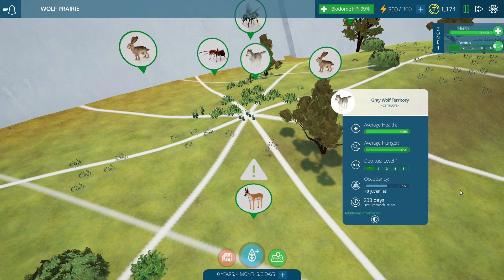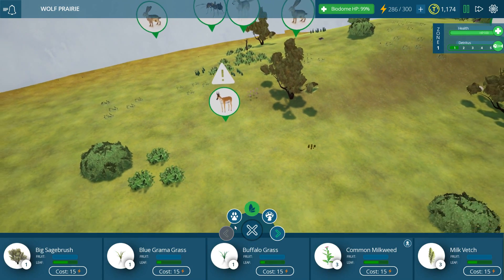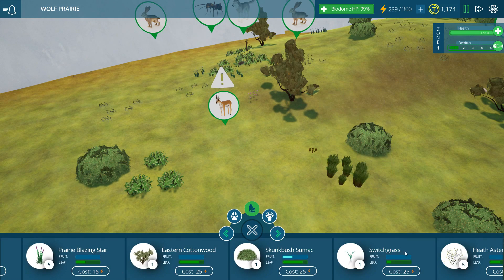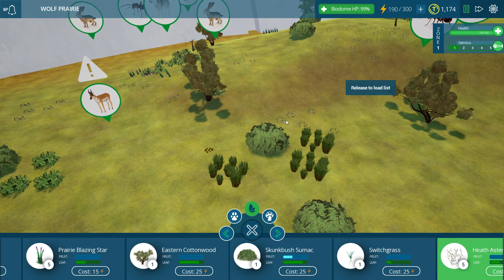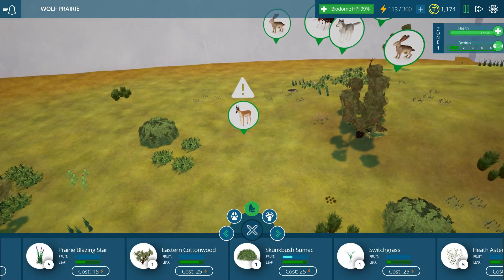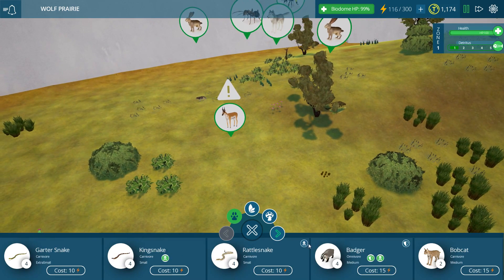Now that we know what they need, I'm going to put down some buffalo grass to help all the other species. The skunk bush sumacs seem to be extremely useful because they're providing a lot of leaf food for the animals. Let's put down some heath aster because it's nice looking too. I'm not sure how far we'll really get with doing an experimental biome like this - it's a lot more fun to smush in as many different species as possible.